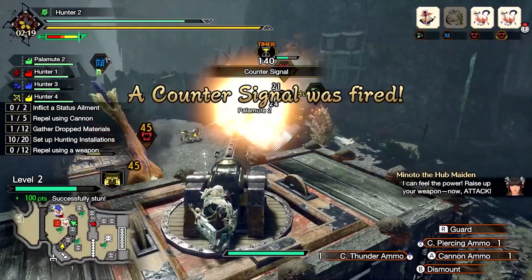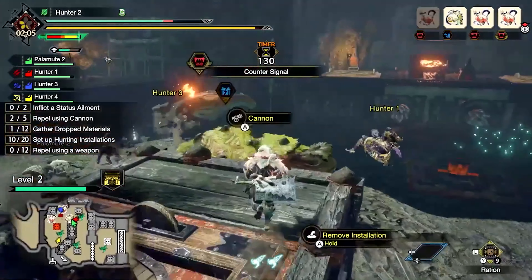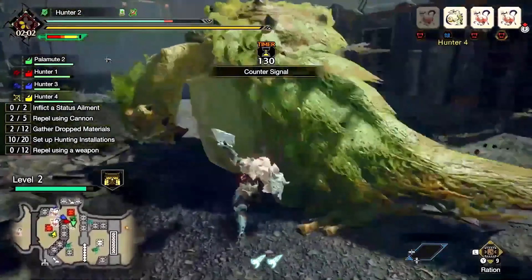Once the counter signal is activated, hunters' attack power will increase dramatically — it's your cue to draw your weapons and jump into action.